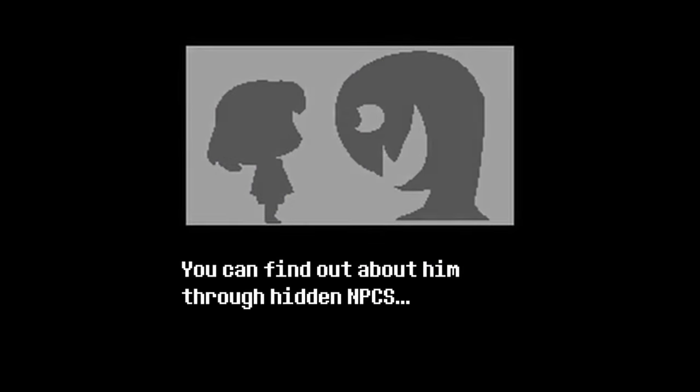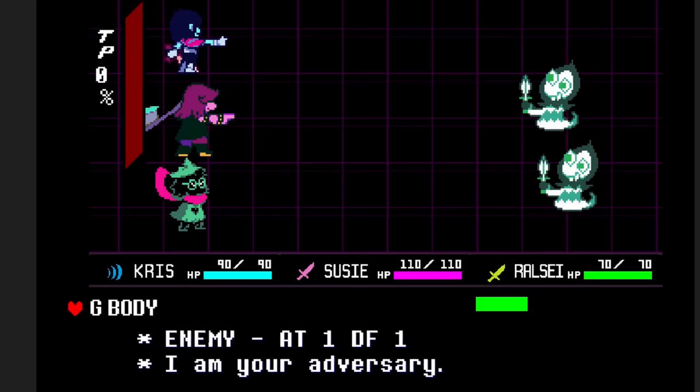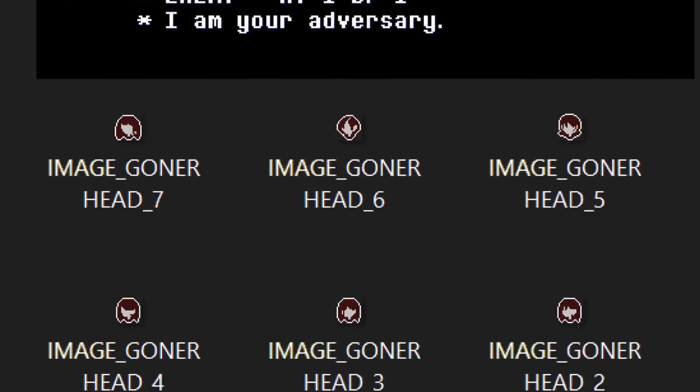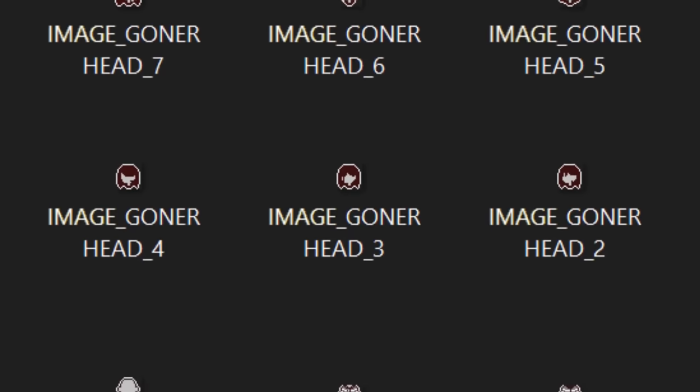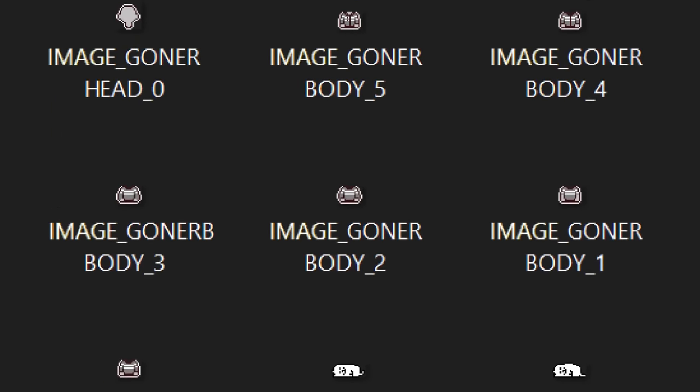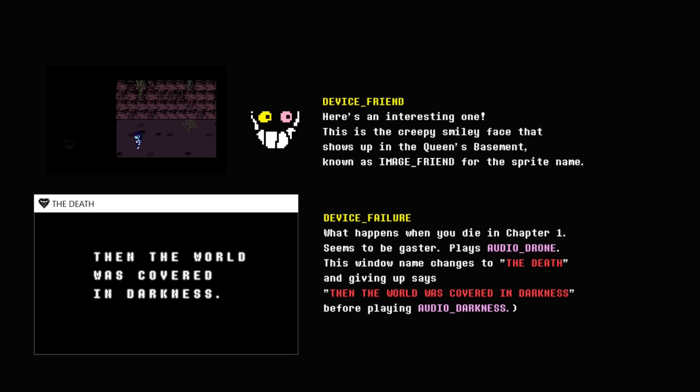The name G-Body is similarly structured to the names of the gunner body parts found in the game folders, which are labeled Image Gunner Head, Image Gunner Legs, and of course Image Gunner Body. Wait — does that mean Image Friend and the Game Over screen from Chapter 1 are also related to Gaster? Huh.